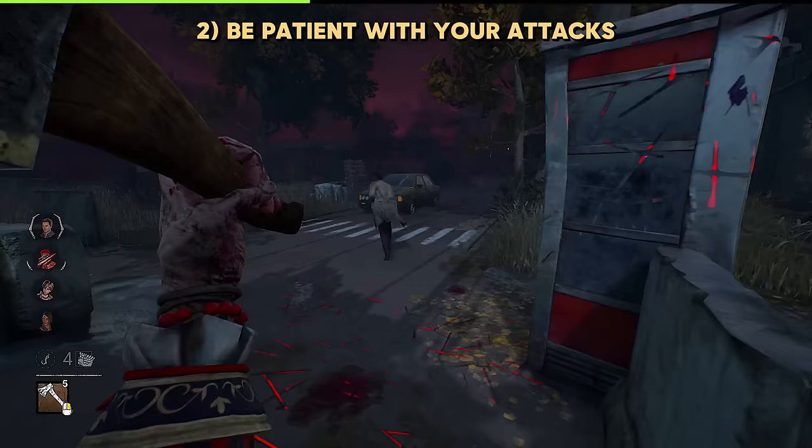Remember, when you're phasing, you are way faster than the survivors. If you're chasing somebody down, they oftentimes will run to the nearest pallet and either camp it or toss it down. A nice thing you can do is go around the pallet, make them think that you're going to go straight through, they drop it, and you can get a nice easy hit. If they figure out that you're doing this, just flip the tactics and it's still easy hits.